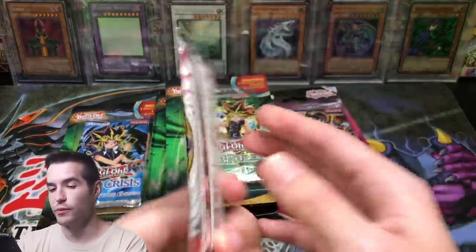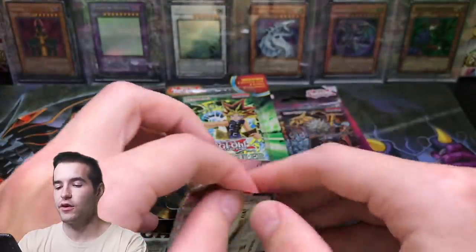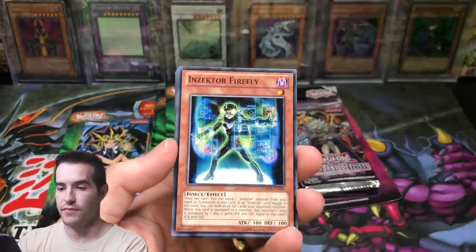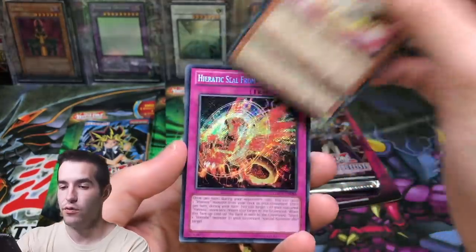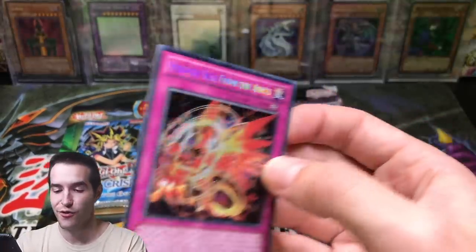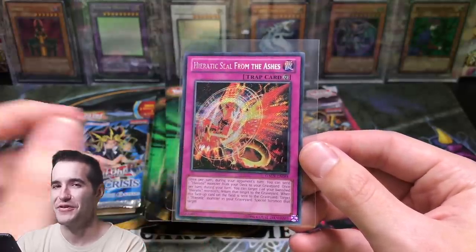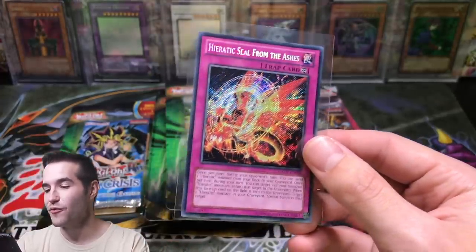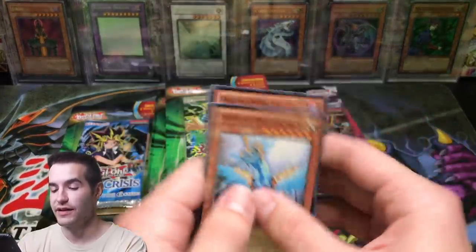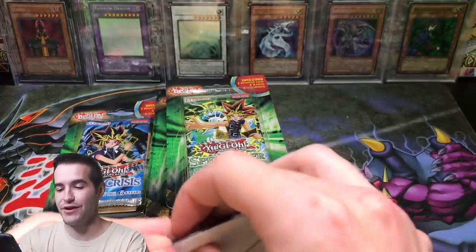Let's go into this Galactic Overlord pack — pretty cool to get one this old. This looks like maybe a European pack. Lady of D, Insector Firefly, Flame Tiger, Overlay Owl — oh, Hieratic Seal from the Ashes! Secret Rare from Galactic Overlord. I really don't know too much about Galactic Overlord at all so I can't tell you if it's worth much, but it is a Secret Rare — the rarity is great on it.